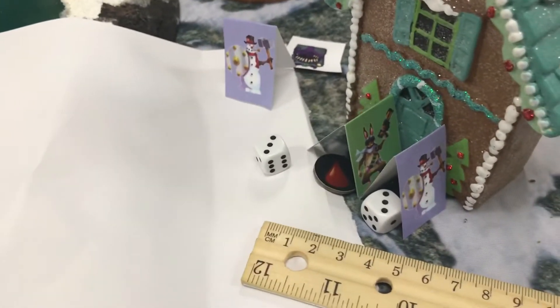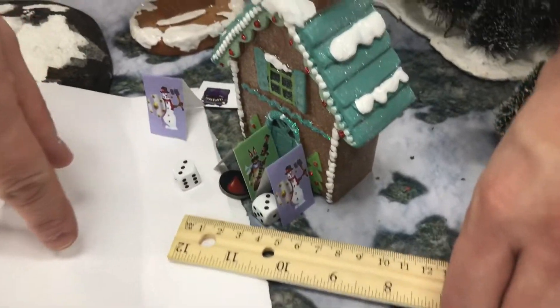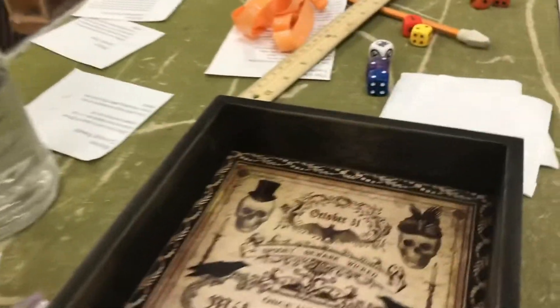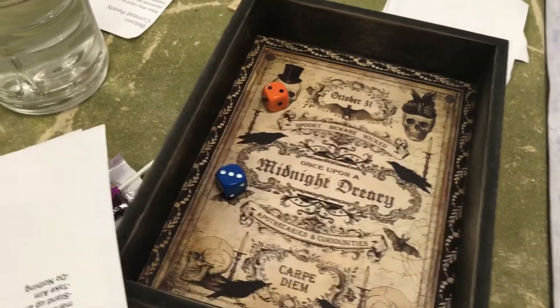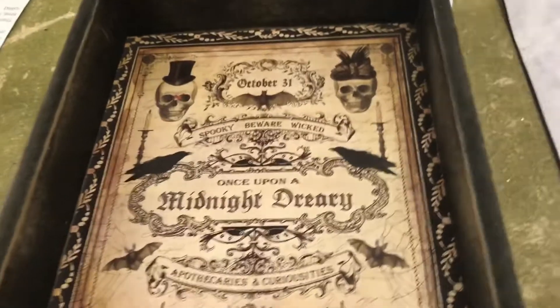The target point is just barely within three inches. Mrs. Claus is going to fire — not taking aim, just shooting. Her first attack is against the snow person — rolled a five, plus two is seven. Shooty Judy gets plus two. Rolling for the snow person — his armor is seven.